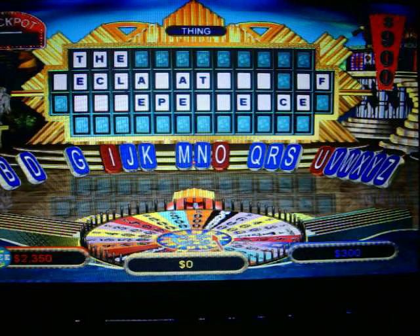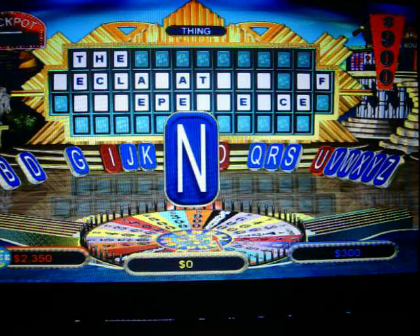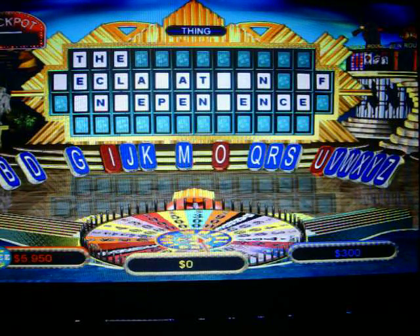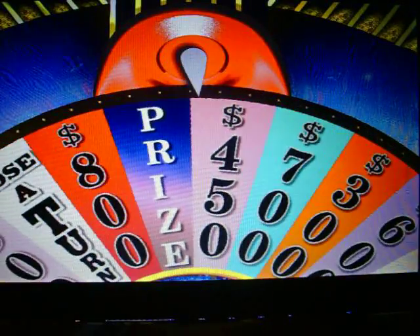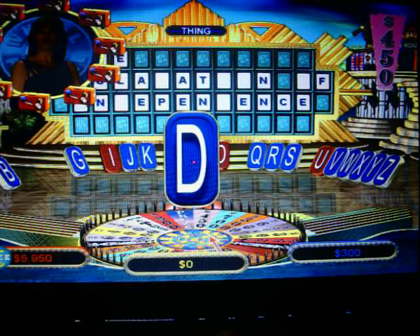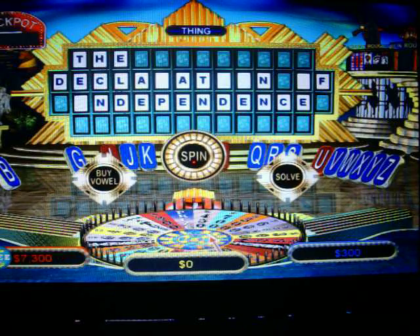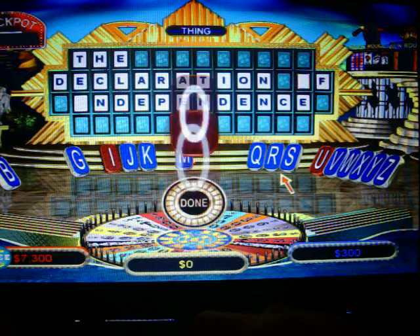Nine hundred dollars. An N — we can do that. Four N's, in fact! Woo! Four N's, that's another thirty-six hundred dollars. I'm going to take the last spin. Four hundred and fifty dollars. D — there are three D's in this puzzle. I'm going to go ahead and solve the puzzle: The Declaration of Independence.